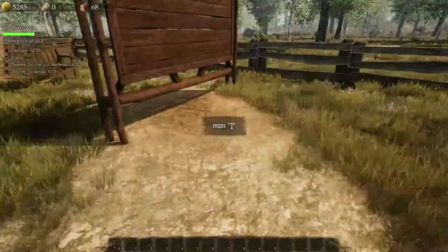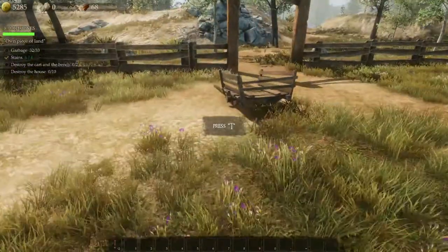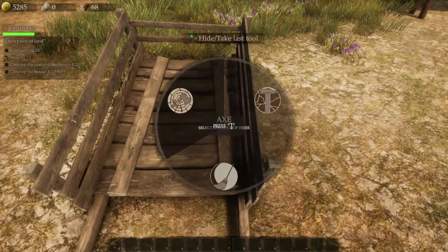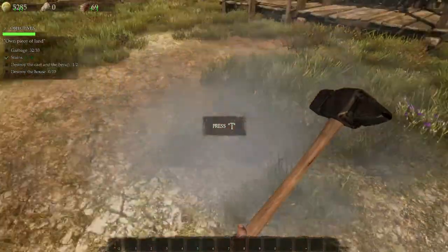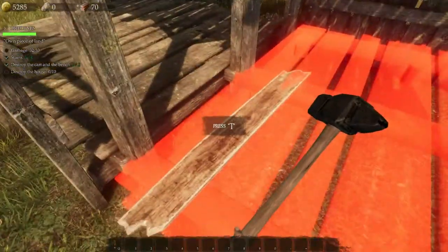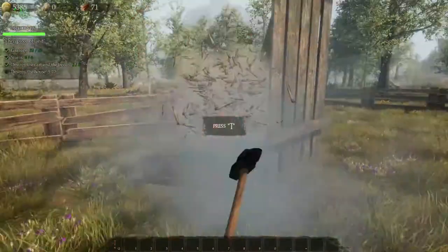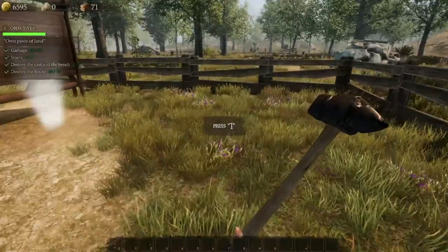We have one more bit of garbage but I don't see it. Let's destroy this first — oh there's the garbage! So we just have to rebuild our house from scratch. We got a little over 2,000 gold just for destroying our house, so that's cool.